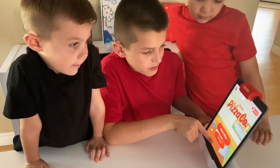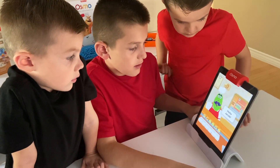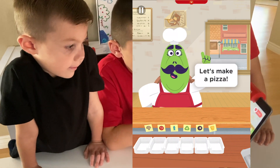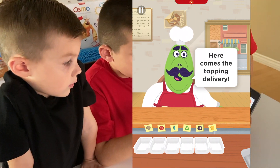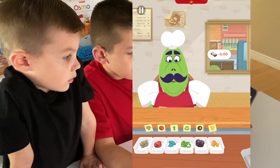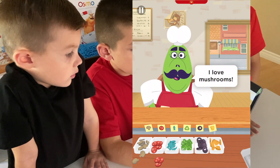Open shop — junior mode. Which one? Open shop. Hello, Jacob. This pizza shop is yours. I need a vacation. Let's make a pizza. Tasty. Here comes the topping delivery. Looks like you gotta pay for it — five dollars. I love mushrooms. Looks like he loves mushrooms.